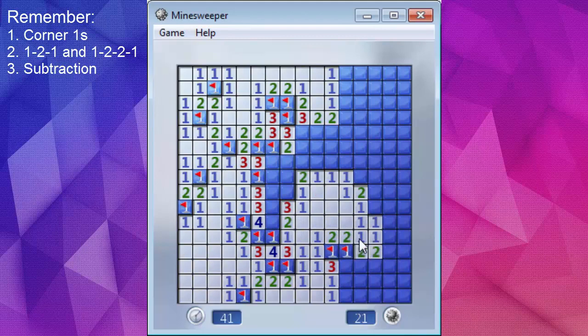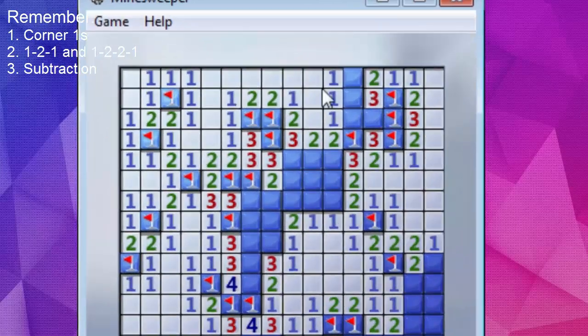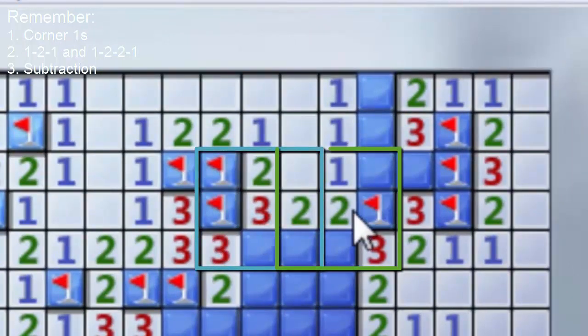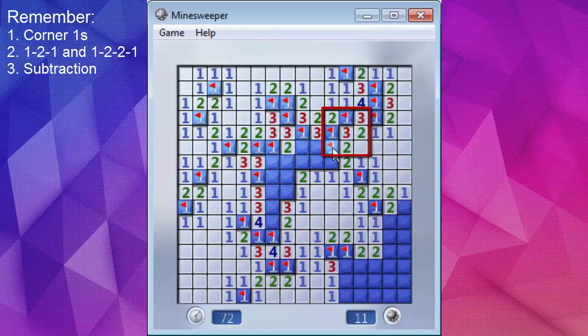There's a 1-2-2-1 again. It's a matter of noticing those patterns and getting them drilled into your head. Another really useful thing is a 3 against the flat wall — you can always mark all three of those, a very quick and easy way of getting rid of a bunch of tiles. So this is subtraction again: there's a 3 here, but since there are two flagged tiles connected, this becomes a 1. And there's one mine connected here, so this becomes a 1. So we know this is a 1-2-1, and we can actually clear it out and progress with the solve.